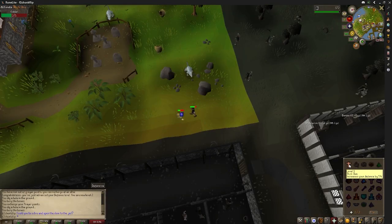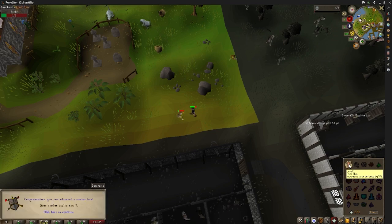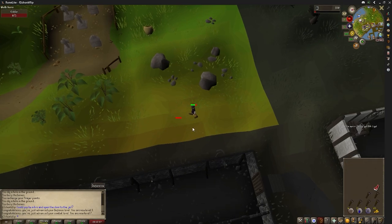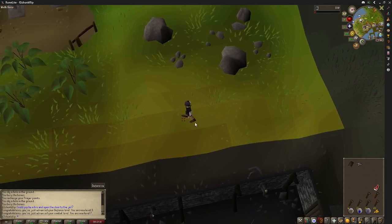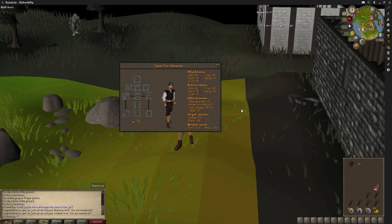Here we are, punching goblins in the face and taking them down one at a time. Level 3 attack — I am prayer flicking thick skin. This has to be the most embarrassing thing that anyone has ever done, but we are going to just keep at it. And we got ourselves one of the items from the list: the best in slot bronze square shield. Maybe this will improve our luck.